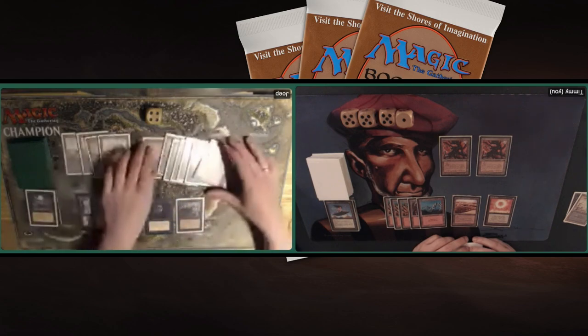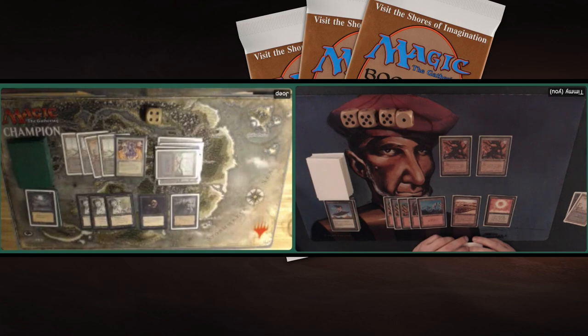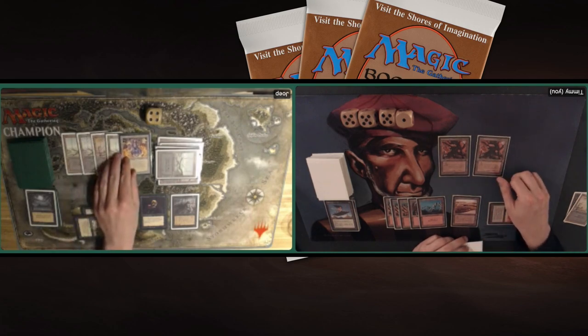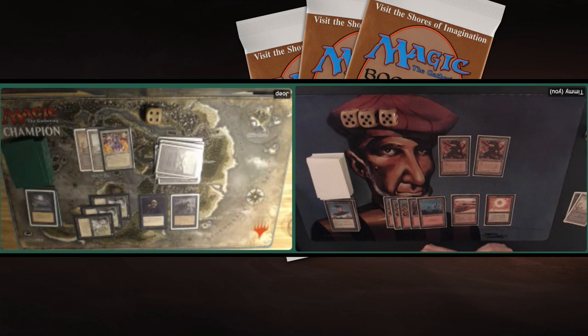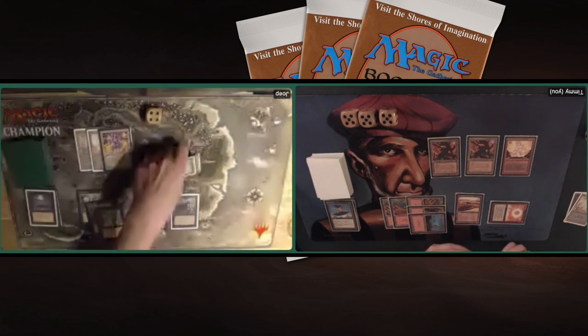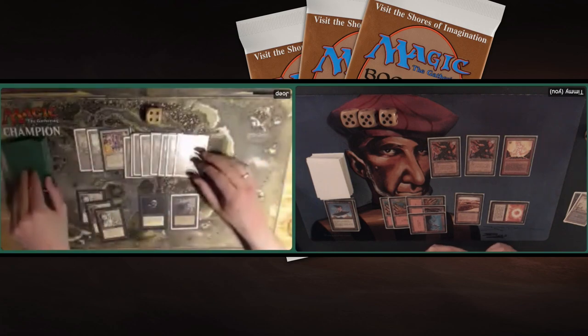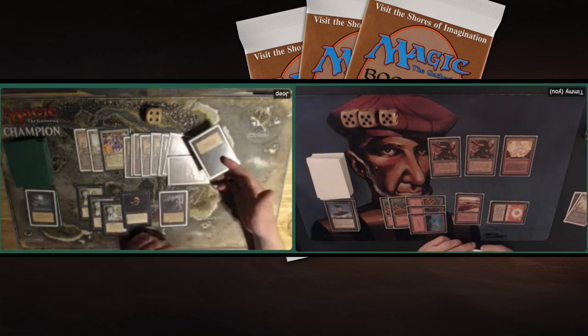Also losing the Sol Ring - it's an artifact, destroyed by the disc. I should put that in the graveyard. Both of us aren't noticing that Sol Ring should be gone. Playing a Zombie Master and a Cabal Ghoul - luckily he cast the Cabal Ghoul after using his disc in my end step, so the Cabal Ghoul isn't going to get any counters for the creatures that died. Attacking now with his Walking Dead. I'm actually using the Sol Ring - it should be gone, it's an artifact destroyed by the disc. Come on, can we get the Sol Ring out of there.